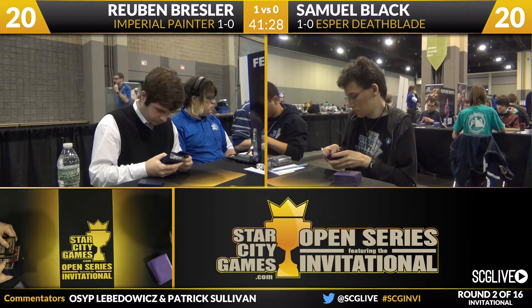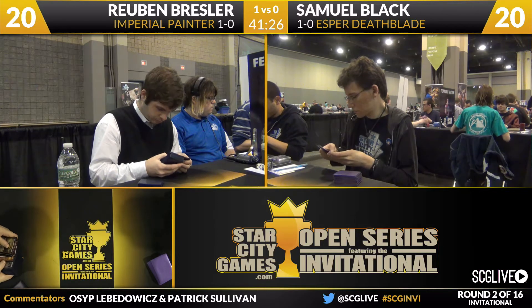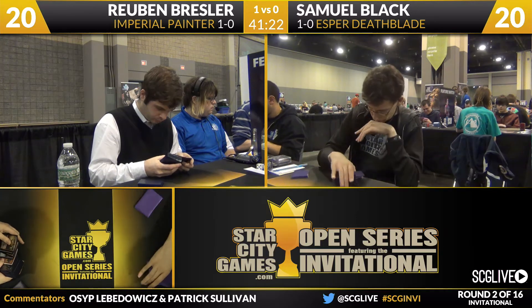From Sam's side, he has a lot of anti-combo cards in the sideboard: four copies of Force of Will, one Relic of Progenitus, two Surgical Extractions, two Swan Songs, one Detention Sphere, one Toxic Deluge, two Thoughtseize, one Zealous Persecution, and one Supreme Verdict.